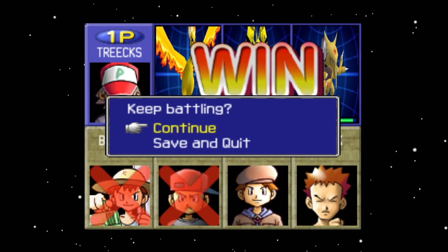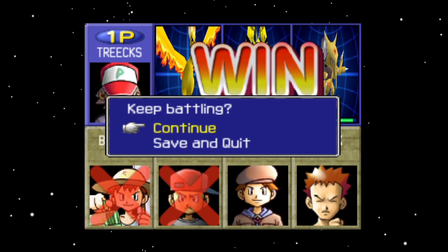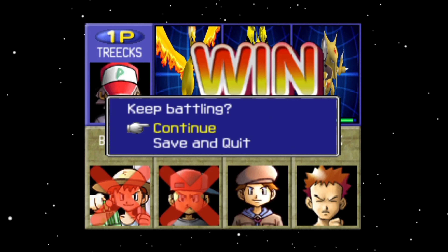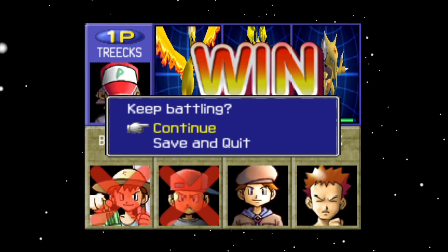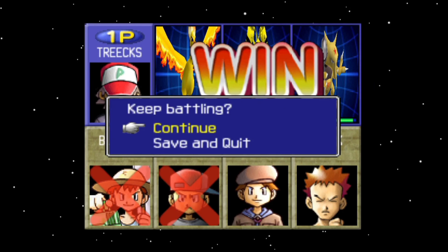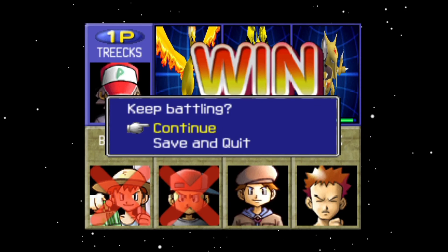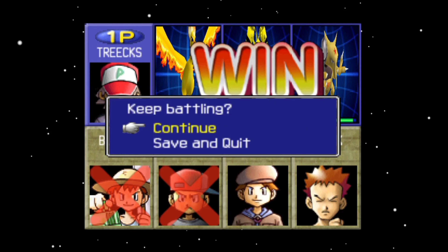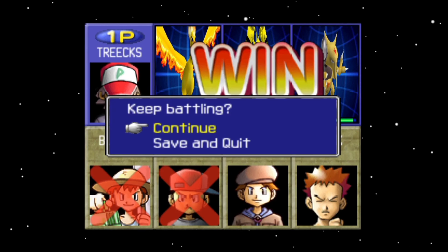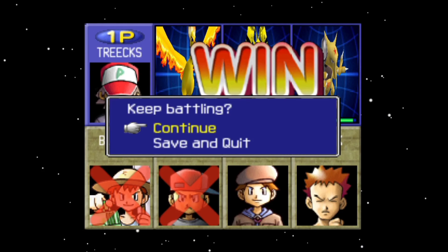Hello everyone, Tariq here and welcome back to Gym Leader's Castle in Pokemon Stadium. In the last episode we finished off Ultra Ball, taking care of all the lower difficulties. Next time we continue there, only the highest difficulty cups will be present, including ones we haven't seen yet. But in the meantime, we are going to clear Gym Leader's Castle — the mode where all Gym Leaders from Pokemon Red and Blue are present in a rematch, here in Pokemon Stadium.